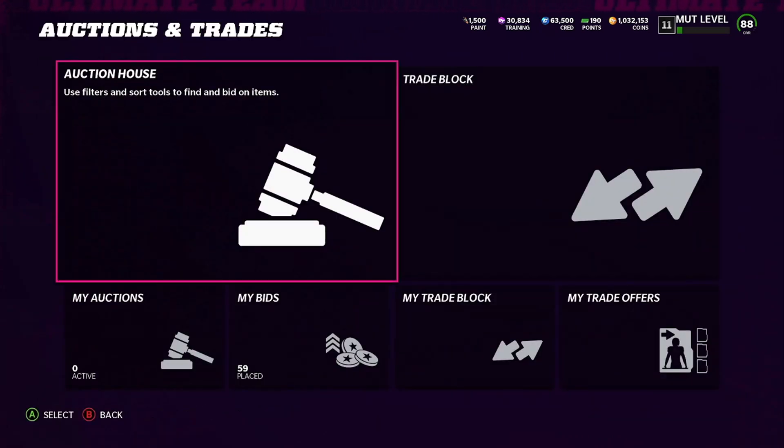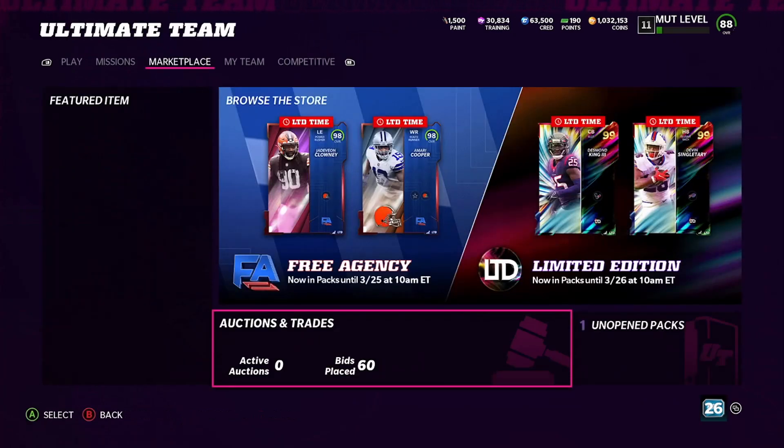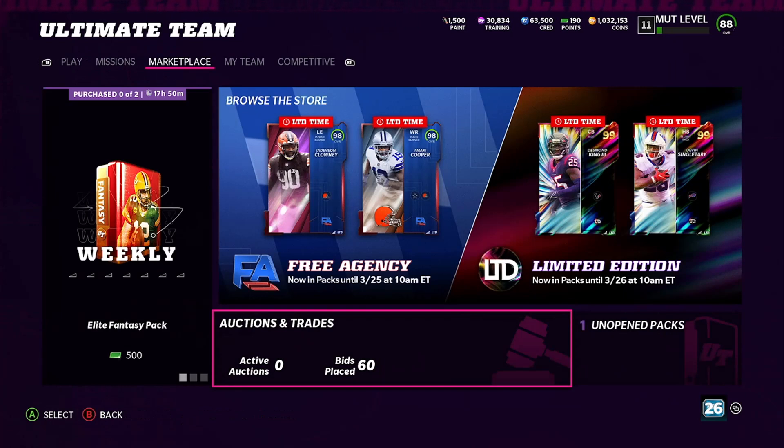That is absolutely the cheapest training in the game right now, boys. So get on this, do this. You can save training for tomorrow and re-roll packs if there's an LTD. If not, you can just go ahead, pull some other packs, sell everything off, hope you get the bigger pulls, and make a profit for yourself. Eat the way you want to do it. Thanks for watching the video, have a great day and an even better tomorrow. We'll talk to you later, peace out my G's.